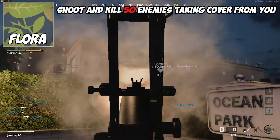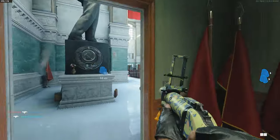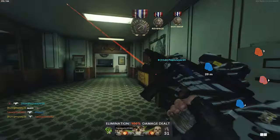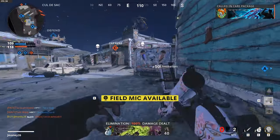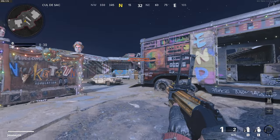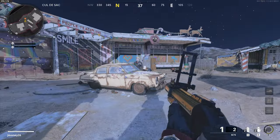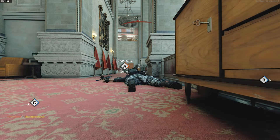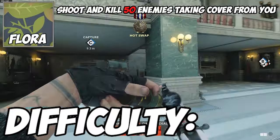For the flora camo, you need to kill 50 enemies taking cover from you in multiplayer. This camo still doesn't make the most sense to me, but from my understanding, as long as the person you take out is semi-peeking out or around cover, it should count for this challenge. Great spots to look out for are the windows on Nuketown, the little trailer in the middle, and almost anywhere inside the houses. A lot of this comes down to your positioning as well. If you put yourself in a spot where someone could possibly look like they're behind an object on the map, it boosts your potential of getting progress for this camo. But cod will cod and you'll get hoed out of some shots that should count. Just stay persistent and you'll get it done. Difficulty? Kind of bad though sometimes.